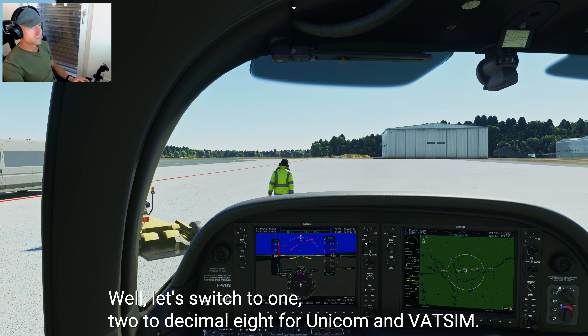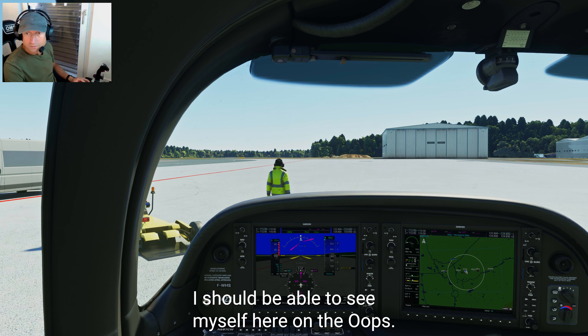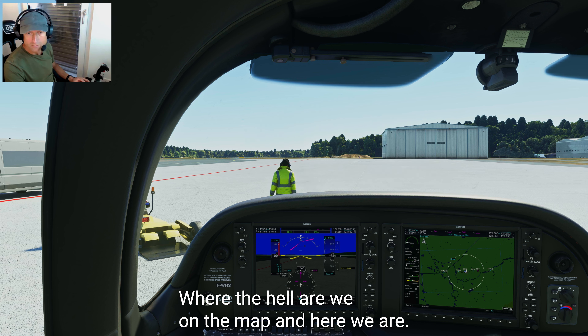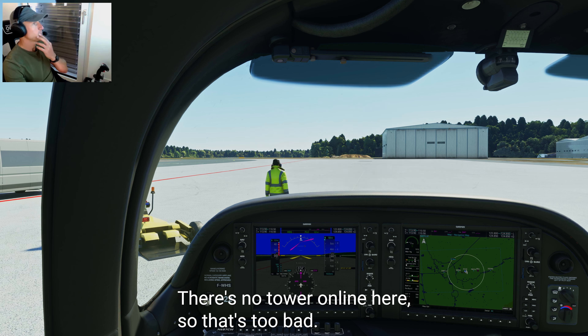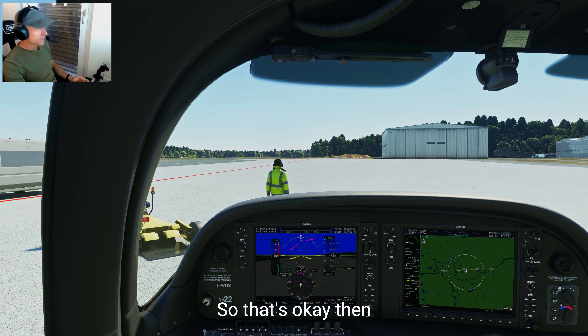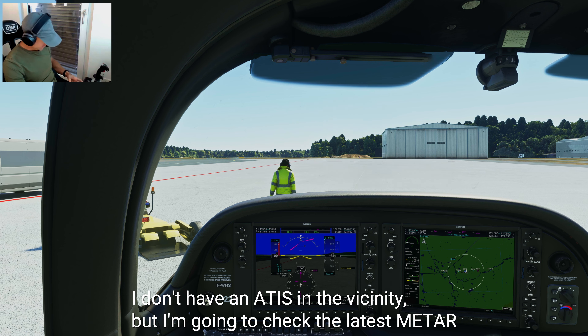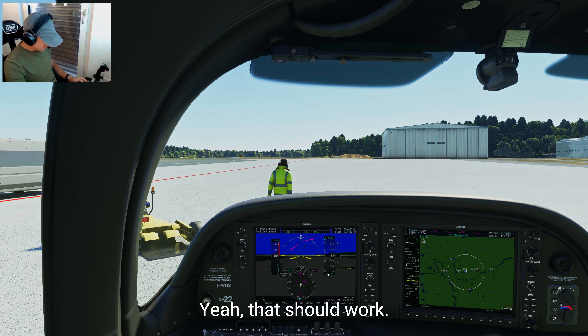Frequencies: let's switch to 122.8 for Unicom on VATSIM. I should be able to see myself on the map. We're going to communicate via Unicom — there's no tower online here. I don't have an ATIS in the vicinity, but I'll check the latest METAR. QNH is 1023, which is already set. Altimeter — check, set.